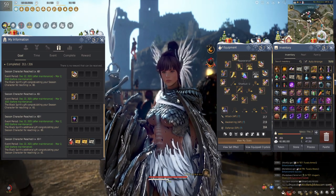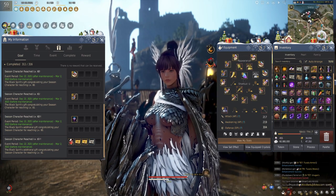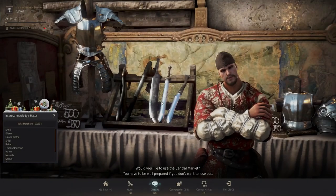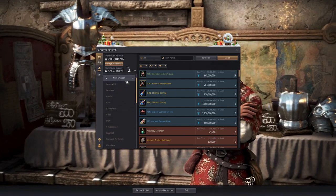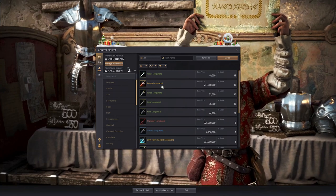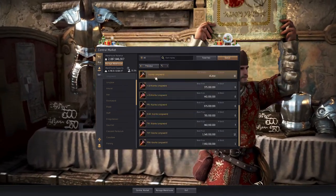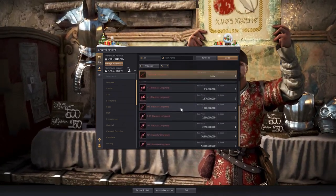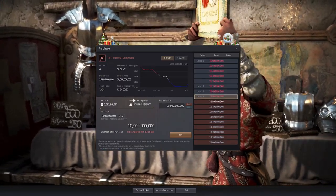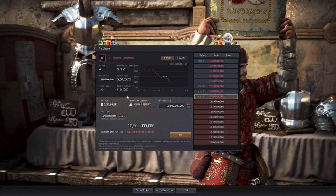After the season, save up silver rather than spending on unnecessary things. When you convert seasonal gear you can use the Jetina Quest to get your PEN boss gear, though it's more time-consuming and expensive. Your best friend will be this NPC and the Central Market. For weapons, the main upgrade target is Black Star — a TET Black Star at 122–128 AP is around 10 billion on the market currently, which is fairly easy to save up with enhanced Valencia monster zones and rising BMC prices.